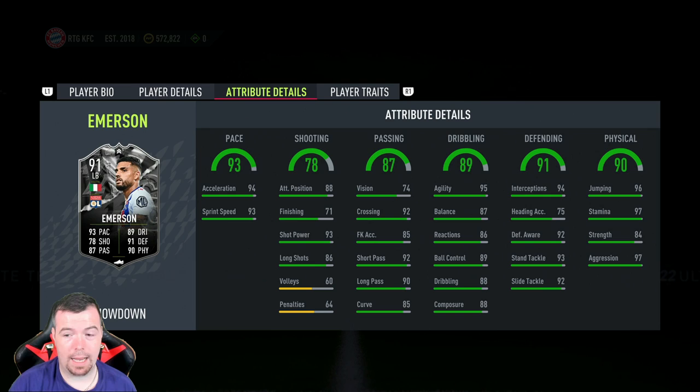The in-game stats: 94 acceleration, 93 sprint speed, 88 positioning, 71 finishing, 93 shot power, 86 long shots. Vision 74, 92 crossing, 85 free kick accuracy, 92 short passing, 90 long passing, 85 curve, 95 agility, 87 balance, 86 reactions, 89 ball control, 88 dribbling, 88 composure, 94 interceptions, 92 defensive awareness, 93 standing tackle, 92 sliding tackle, 96 jumping, 97 stamina, 84 strength, 97 aggression.